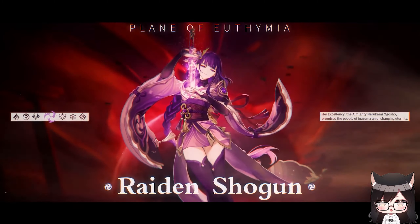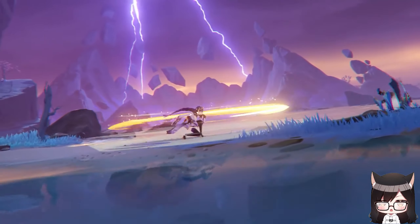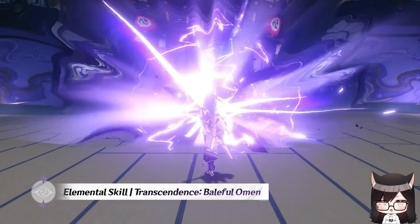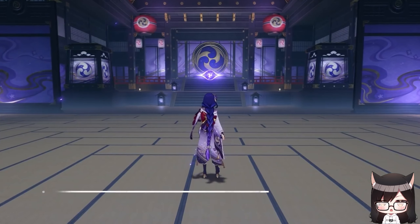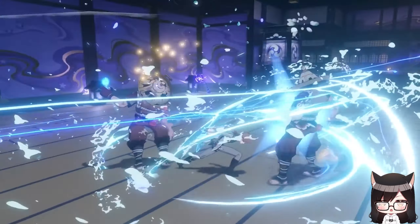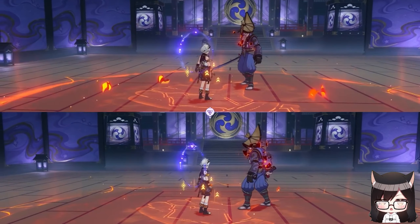Raiden is a 5-star Electro Polearm unit from Inazuma. Being the Electro Archon, she definitely lives up to her title as she is quite a strong unit herself. Her elemental skill summons an Eye which does Electro damage to enemies whenever the active character hits them. This Eye triggers every 0.9 seconds and buffs the active character's burst damage based on their burst cost.